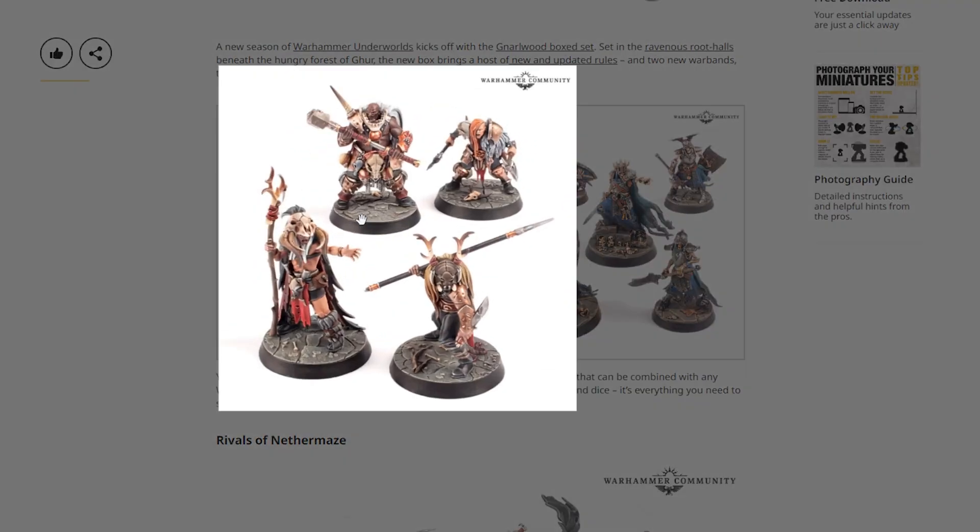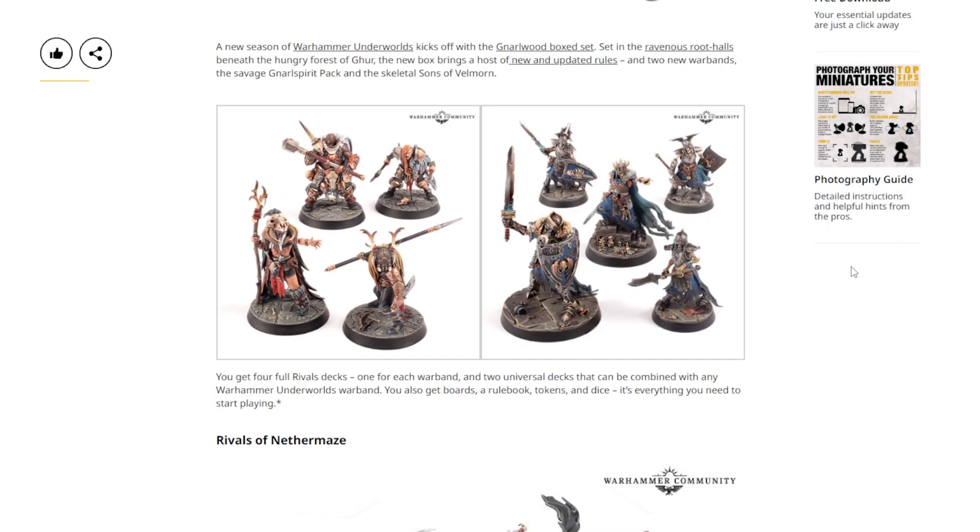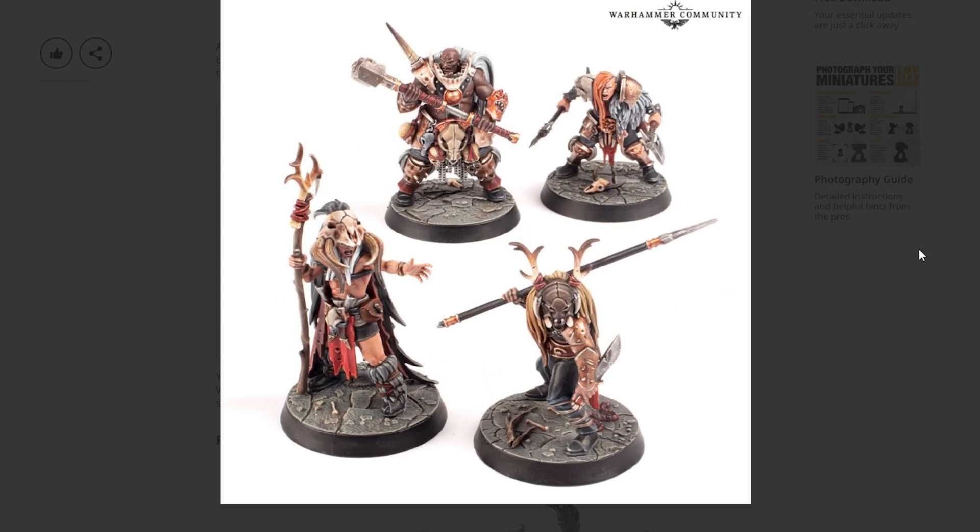What are these guys? We got a bunch more barbarians. The Gnarle Spirit Pack is what they're called. They look decent — comparing them to the old Warhammer Fantasy Battles marauders, they're looking pretty good. If you've got a big old stack of old chaos marauders, these are going to be fine. Or even the newer ones like Splintered Fang — you can use these to bolster those.